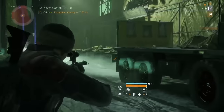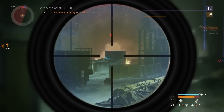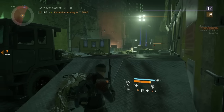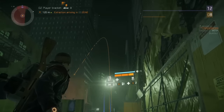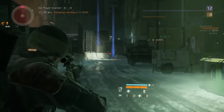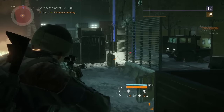You also have to watch for players — they could come from behind you. Each kill you do earns dark zone points, which add up. But when you die in the dark zone, you do lose points. Looks like we have two enemies left.